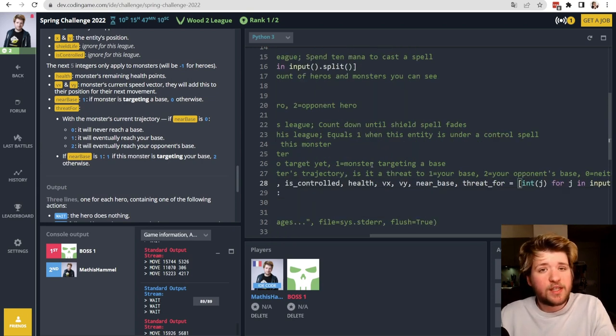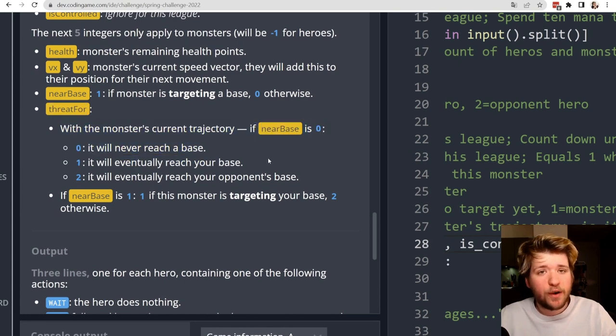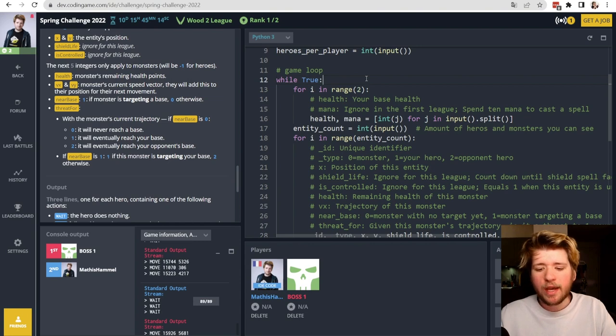What I want to do is take all visible spiders and rank them using a threat measurement. For example, if a spider is very close to our base I want to allocate heroes to it quickly. I'll consider: distance between the spider and my base, whether it's flagged as a threat in the input, and whether it's targeting the base. Once every spider has a threat level, I'll allocate the most threatened spider to the closest available hero, and so on for the second and third.